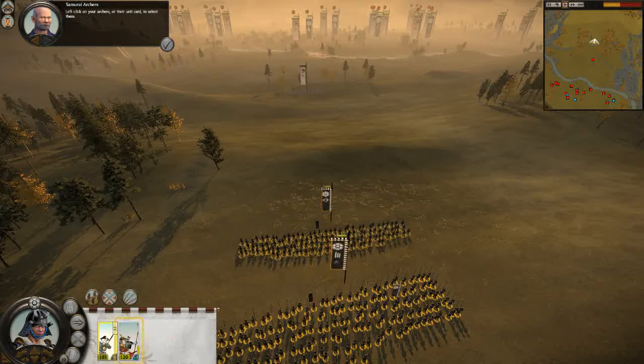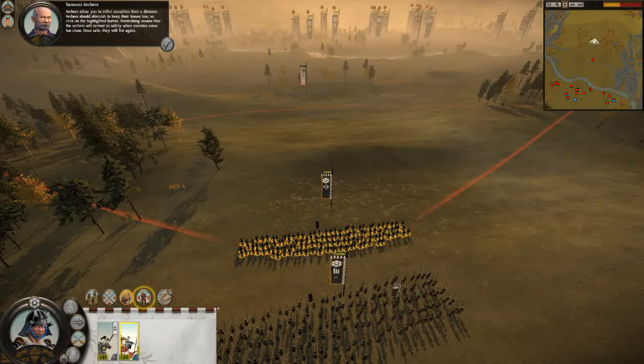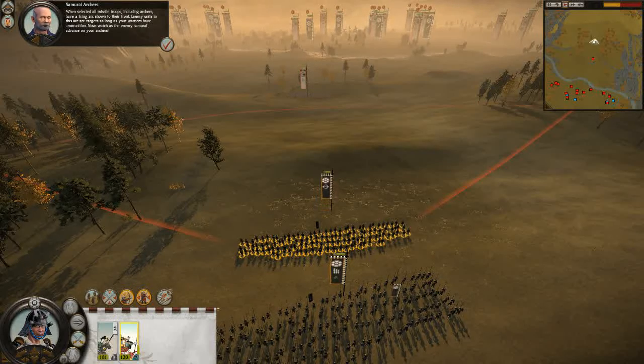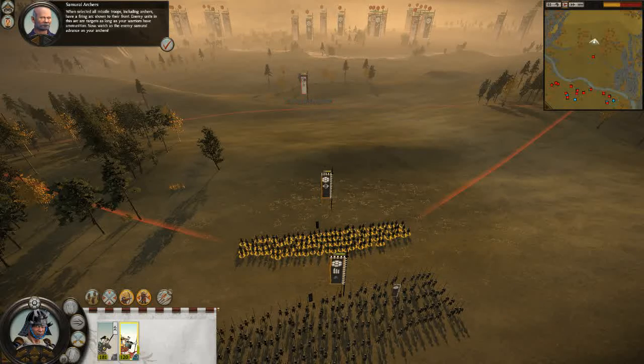Left-click on your archers or their unit card to select them. Archers allow you to inflict casualties from a distance. Archers should skirmish to keep their losses low, so click on the highlighted button. Skirmishing means that the archers will retreat when engaged. When selected, all missile troops, including archers, have a firing arc shown to their front. Enemy units in this arc are targets as long as your warriors have ammunition. Now, watch as the enemy samurai advance on your archers.